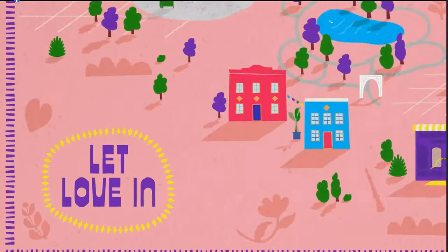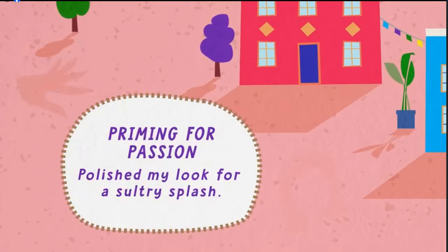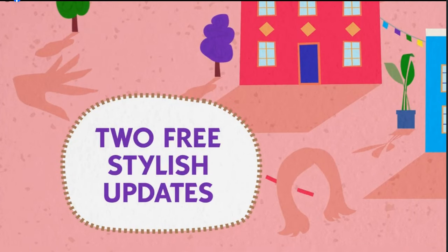The roadmap starts off with an expanded version of the same town, and it says 'Let Love In.' The first part of the roadmap is focused on priming for passion.